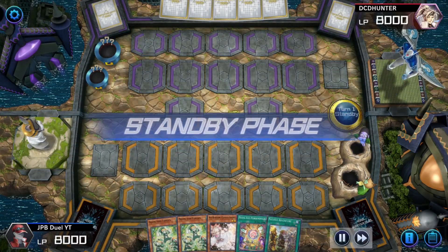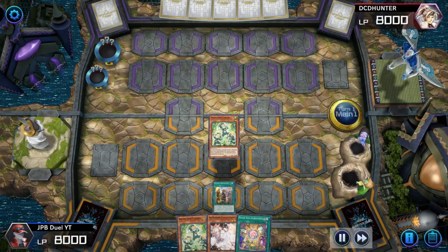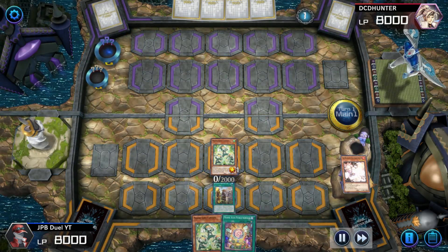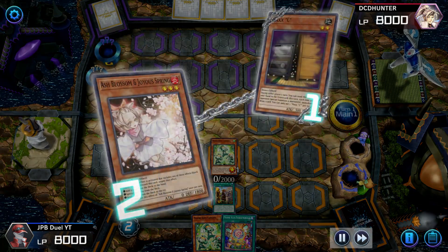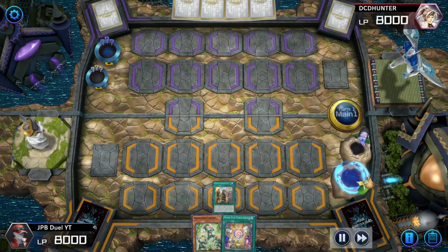Looking at my current hand, I know I have a way to play around my opponent's Ash Blossom and I can negate my opponent's Maxi, which he instantly throws in my face as soon as he sees I'm playing Prank Kids. So I use the Ash, negate the Maxi, and now I can go into my combo without worrying about my opponent drawing a ton of cards.